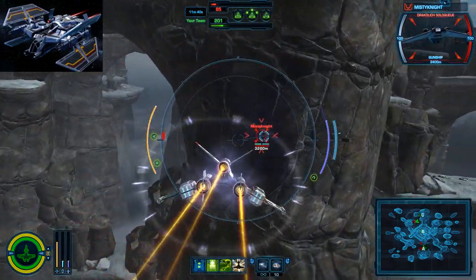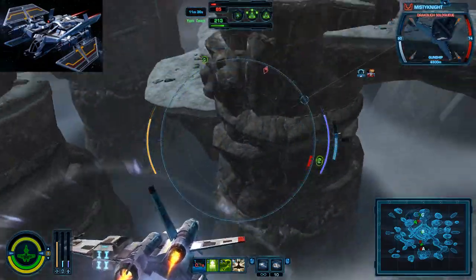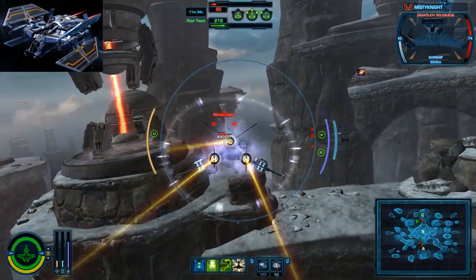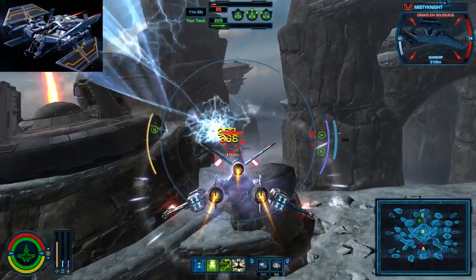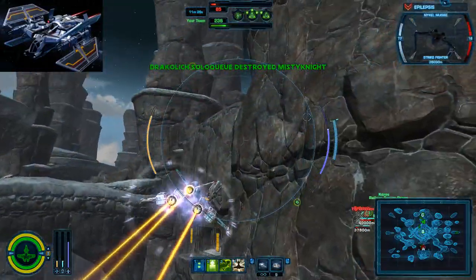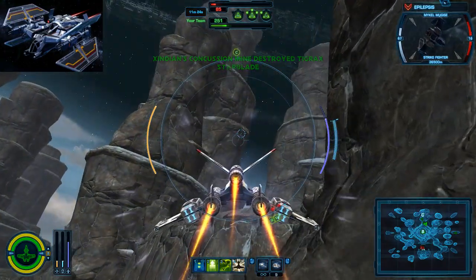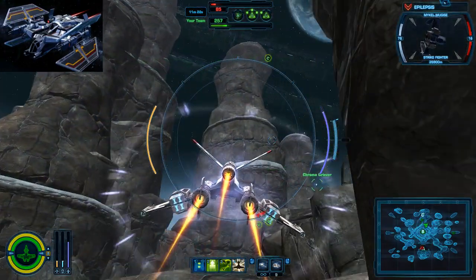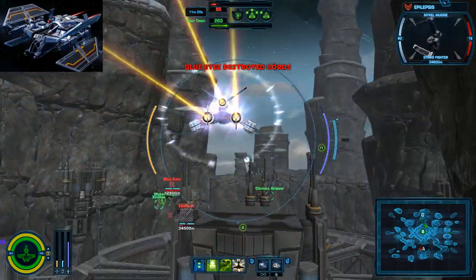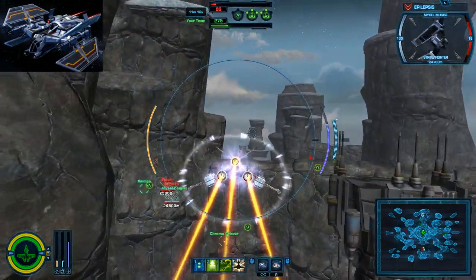We're going to open with a cluster missile to make him use his brakes, and then go ahead and EMP him. And cluster. With cluster he uses barrel roll, we turn around, use the EMP missile, switch missile, cluster — and then head to A since all the enemies are over there.